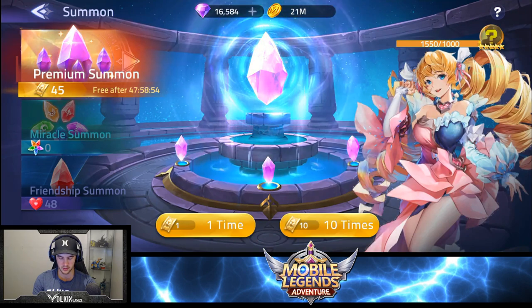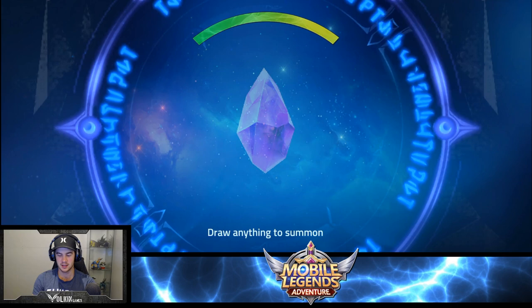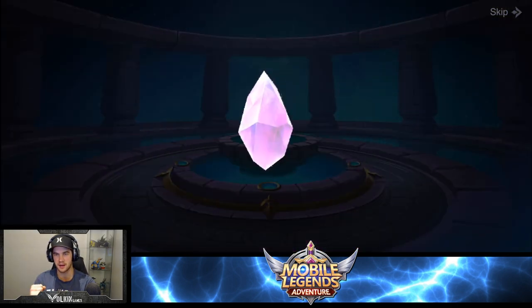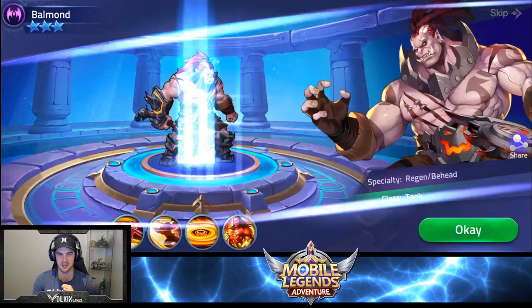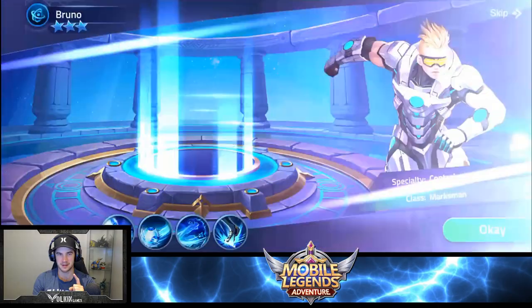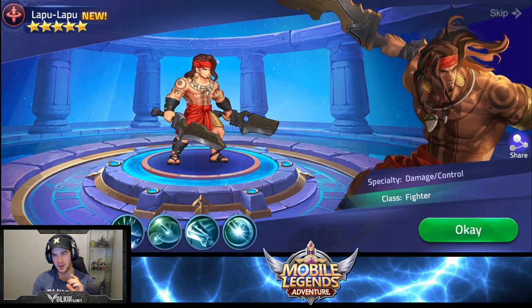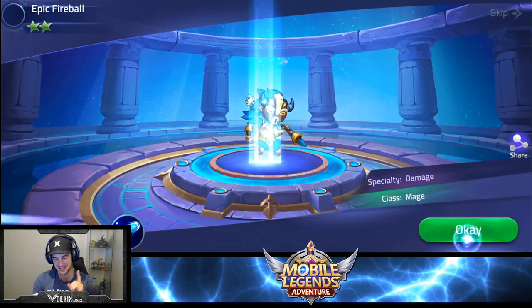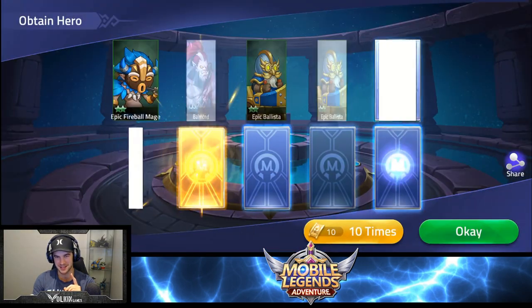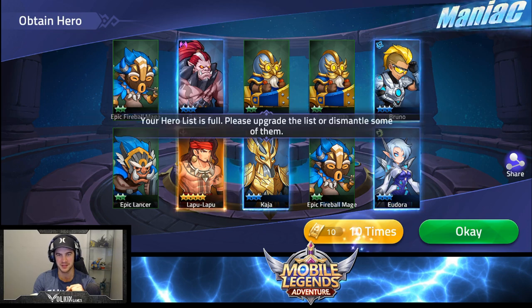Let's do our 10-pull here. Give us some Alice — not more Gord, I've got Gord coming out of my ears. Lapu Lapu! He looks decent — another new hero, another single copy. They really do need a fail-safe, a way to target heroes, because I just keep getting new heroes and single copies. But not too bad — Lapu Lapu, can't complain. It's a five star, we're happy.